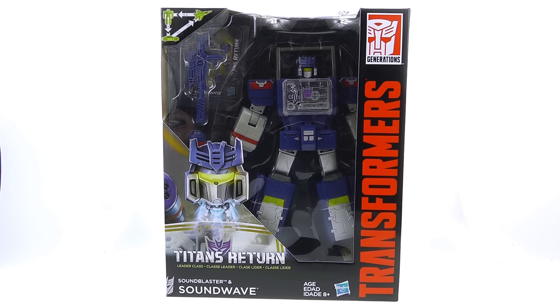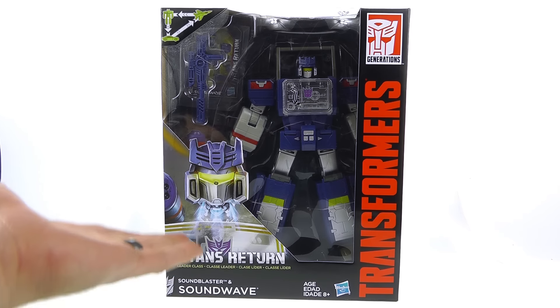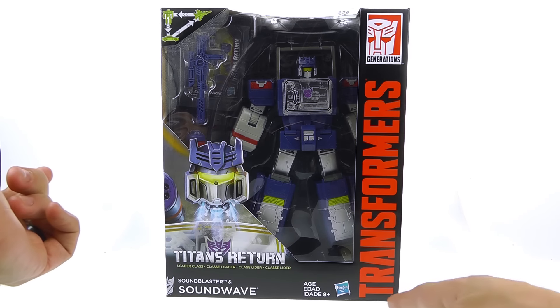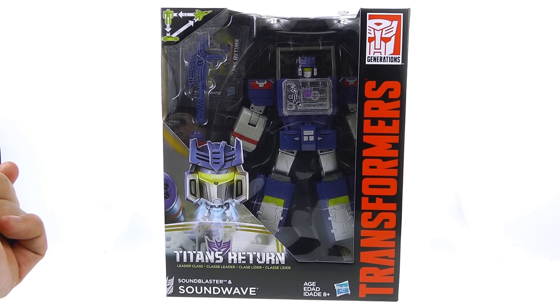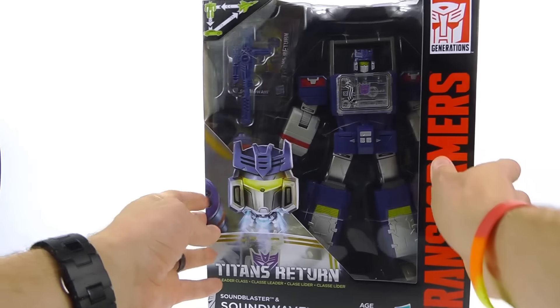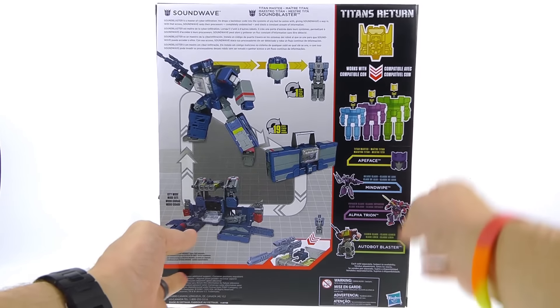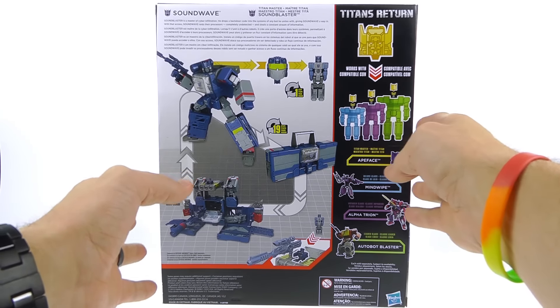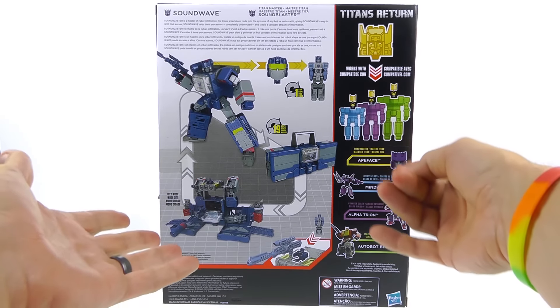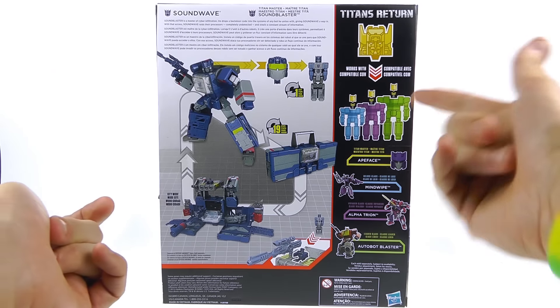For the package, you got this really nice open window display that fully showcases the figure as well as his accessories, and you got some nice art with Sound Blaster detaching from Soundwave, as well as the Transformers text and logo up on the top. On the side you just got a larger image of that Soundwave art. On the back of the box you got that cross-play pattern — kind of an advertisement where you can take Ape Face and put it on Soundwave if you want, or put Sound Blaster on Mindwipe, Alpha Trion, or even Blaster.